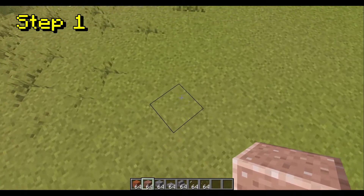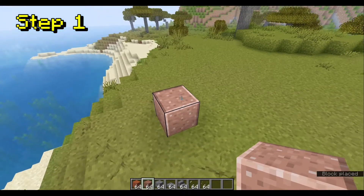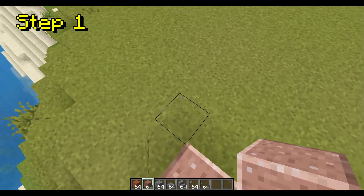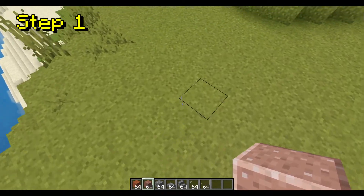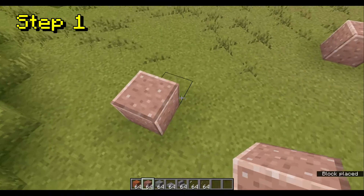Now you're going to want to count out 1, 2, 3, 4, 5. On the 5th one, you're going to want to place another block. Then you're going to want to do it again: 1, 2, 3, 4, 5. Then 1, 2, 3, 4, 5.